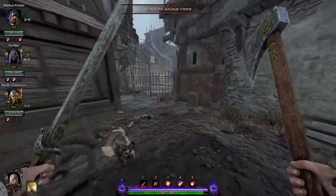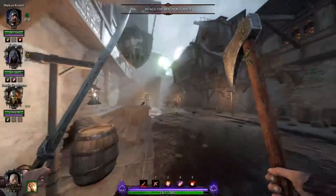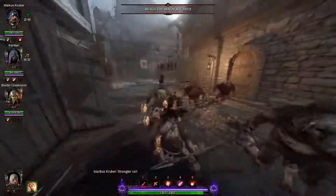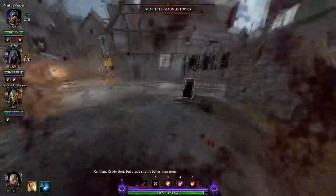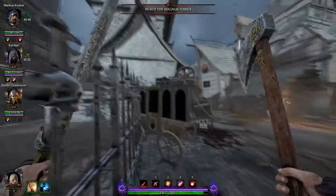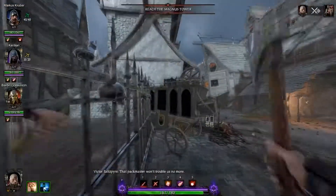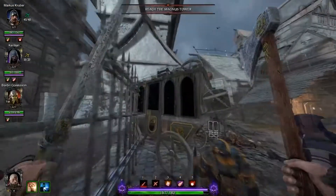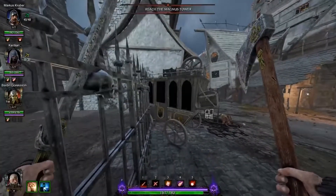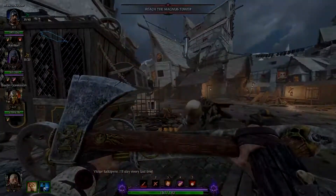The second tome is not that much further on from here, just down the street and onto that cart over there. Let's fight our way through these rats first. Behind the crate up here is a slight jumping puzzle. Again, it'll require you to be really, really quick with that grab key. And there's your second tome.